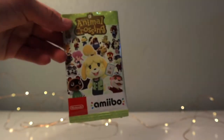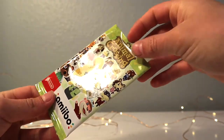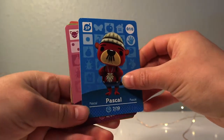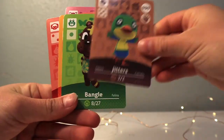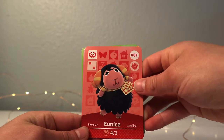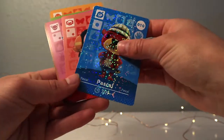Like I promised from the beginning of the video, I opened up some more amiibo card packs — series one. Let's open them up now. Our first animal is Pascal — oh, I like you! Then Lopez, Jitters, Bangle, Walker, and Urchin. I don't know if I'm saying that right, but I just want to call you 'blue goat.' So that's all I got — phenomenal!